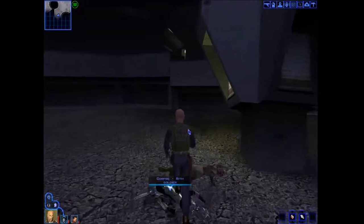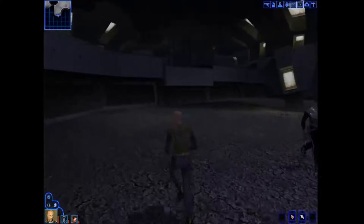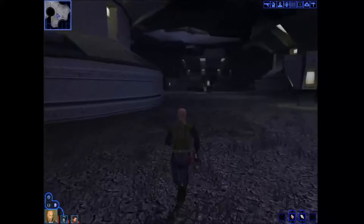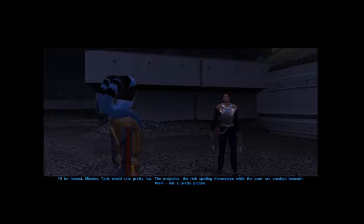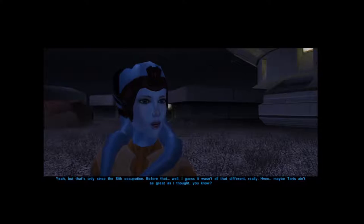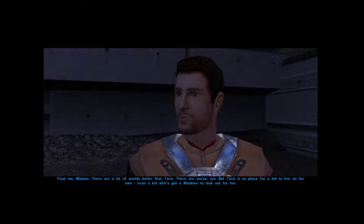There's a journal or something — has something to do with that alternate quest line I mentioned. Let's see what's in here — med packs, already looted those. That's an entrance to the sewers but I'm not going to do that yet, there's still other things to do in this part of the Undercity. Oh, you're a pilot for the Republic right — tell me, how would you rate Taris compared to other worlds? To be honest, Mission, Taris would rate pretty low — the prejudice, the rich spoiling themselves while the poor are crushed beneath them.